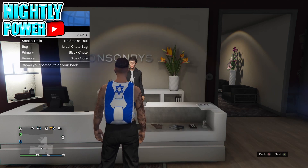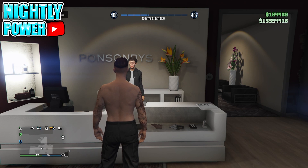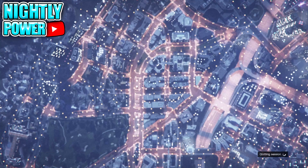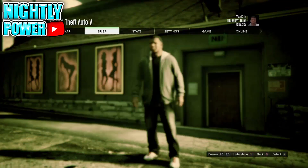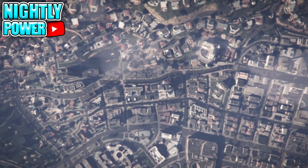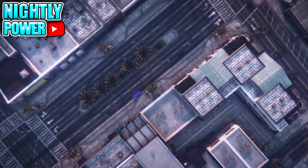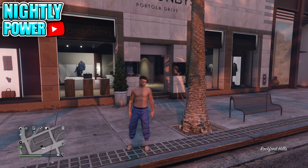Now go back onto console 1. Remove the parachute and wait for the orange loading circle, then go into story mode. When you load up into story mode, start up an invite-only session. If everything was done correctly, when you load into online you should be wearing the color jogger that you want.